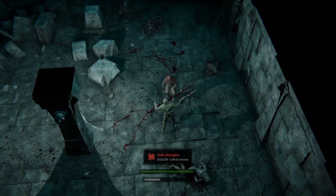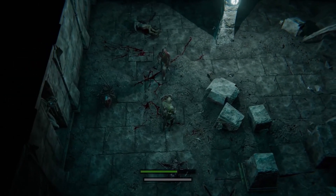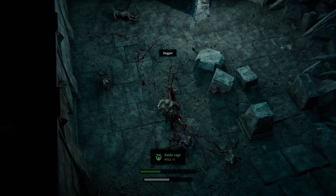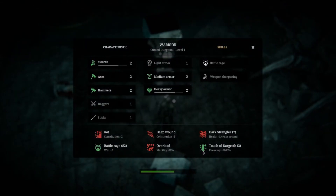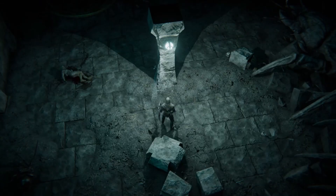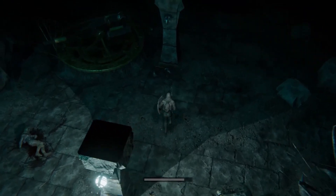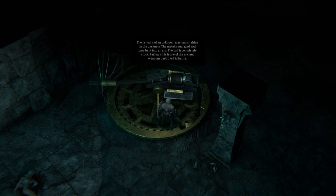A dark strangler - I'm strangled or something. Let's just die already. Not good for business. I've got all these problems now - deep wound, rot. I have to rest for that to go away, how do I even rest? I probably have to find a specific spot where I can rest. Rays of an onion mechanism shine in the darkness - the metal is mangled and the bars bent into an arm. The quill is completely stuck. Perhaps it's one of the ancient weapons destroyed in battle.